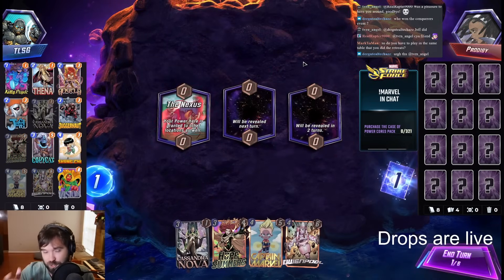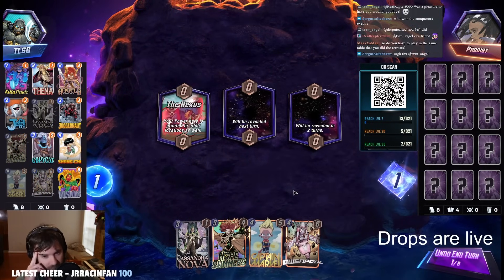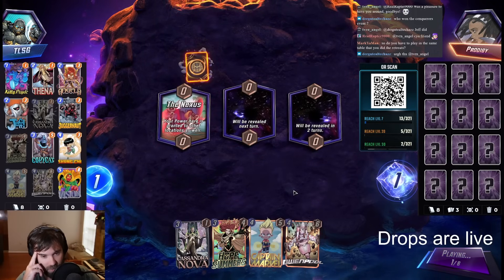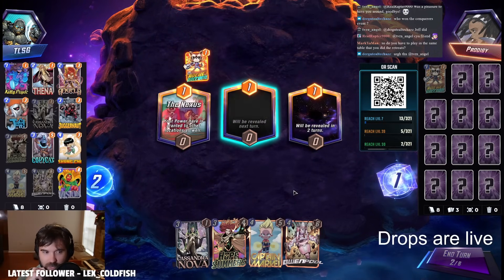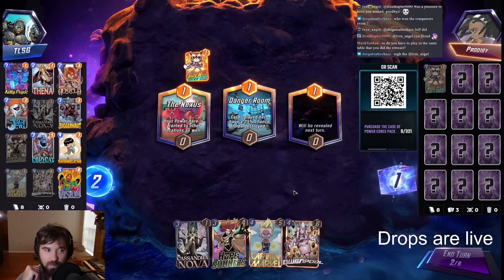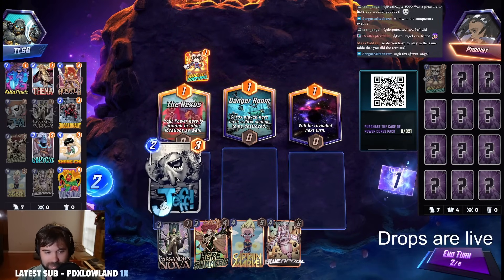Next up we have a new opponent. The first location is the Nexus and we do have our Hope Summers so we can scale into our energy a little bit easier. Rocket Raccoon — so it looks like they're running the bounce deck. But maybe we can surprise them with a Juggernaut in the Nexus on the last turn to steal that one away.